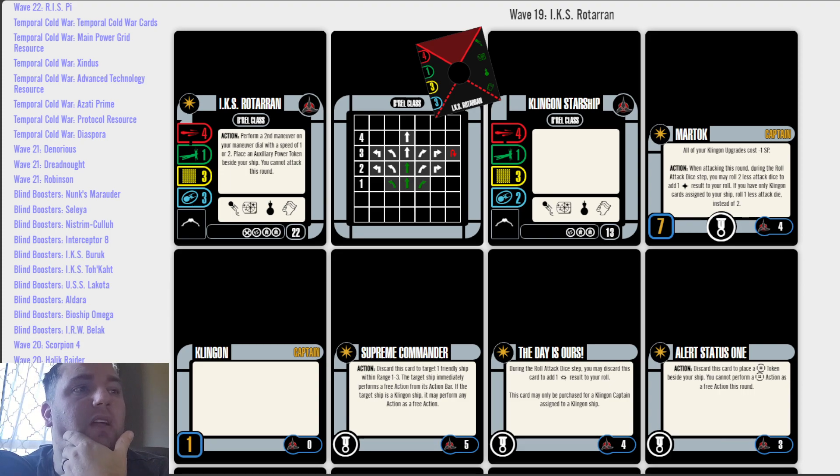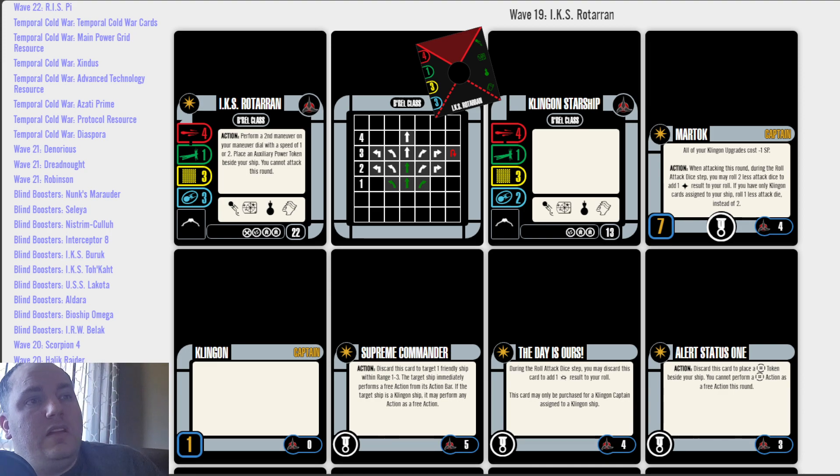It's got a pretty good dial, with the only red coming as a 3-turn. A 490 and a rear 90-degree firing arc. You've got the Borel class generic, which got recosted — I believe it was the Ferengi faction pack that first recosted it. Those are down to 13, so they're fairly inexpensive, especially for swarm fleets. Still with 4 attack dice, 1-3 — lose a shield. With this, you're losing a tech slot, but you've still got the action bar of a cloaked ship.